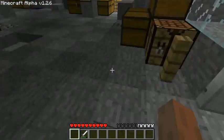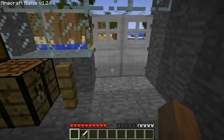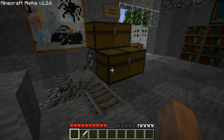So when we walk inside, stepping on the pressure plates resets it so that the doors close again. The doors will close behind you.